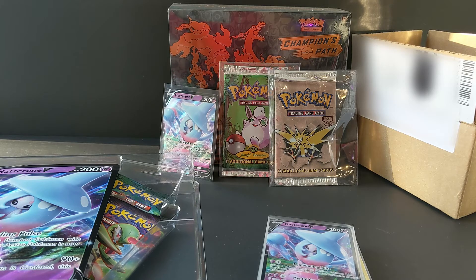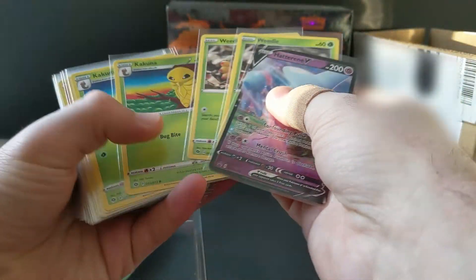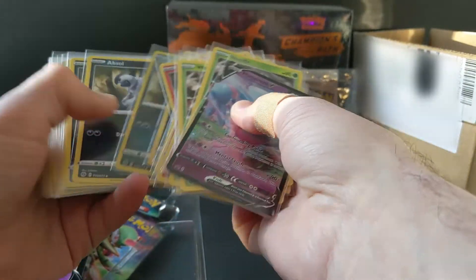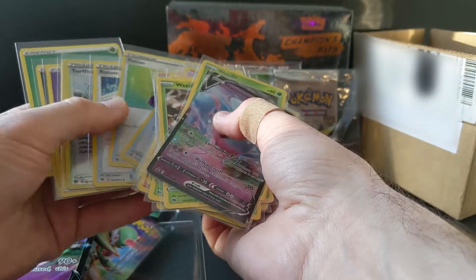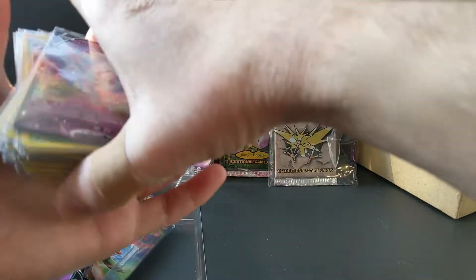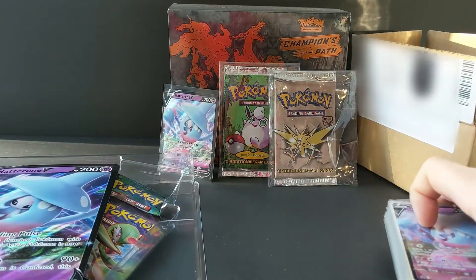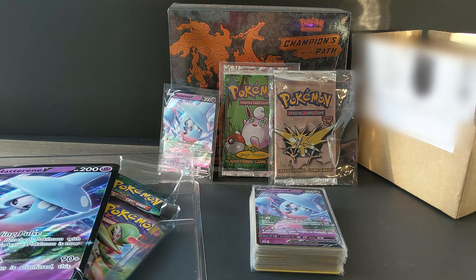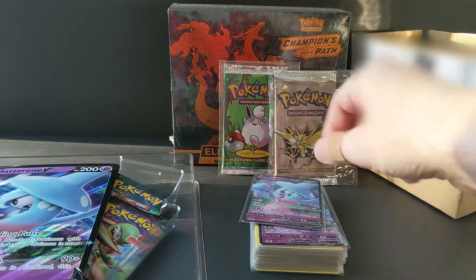As I was waiting to transfer all those files, I sleeved up all of my Champions Path pulls from the last pack. I'm pretty pleased with our pulls - we did get a couple of duplicates, but we're well on our way to getting the set. I'm not huge on getting a master set where I have to get reverses of everything, but we got decent pulls. We got duplicates of Dubwool and stuff like that, and obviously a lot of Absol, but we're well on our way. I opened this one, so I have two Hatterene V-boxes now.